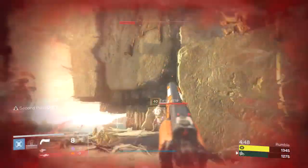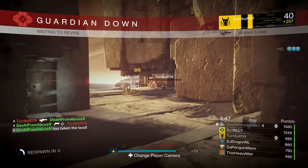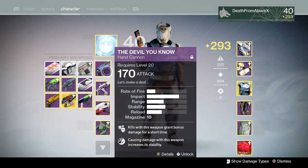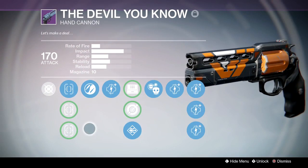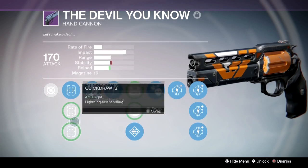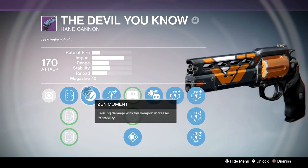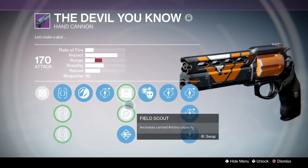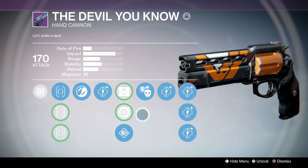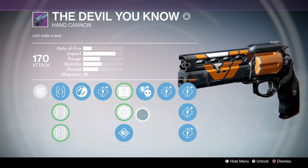It's a very good gun — like a faster, better Fatebringer in my opinion. My Devil You Know has True Sight, Fast Draw, and Quick Draw sights — I leave it on True Sight for the extra stability. It has Zen Moment, Field Scout, Single Point Sling, Send It, and Crowd Control. I'm really hoping when the Year Two version comes out April 12th I can get one with this same exact roll, because this gun is beyond magical in the Crucible.